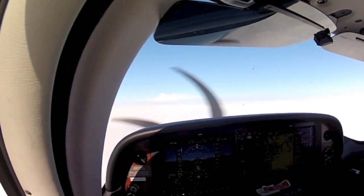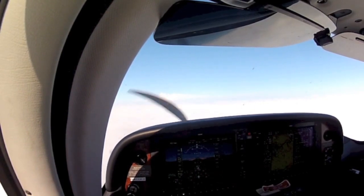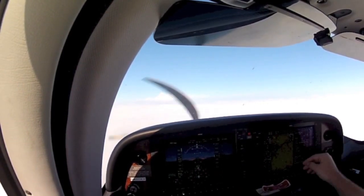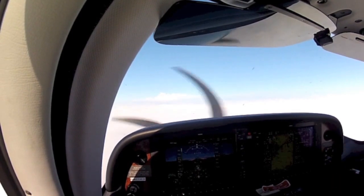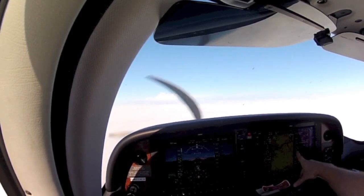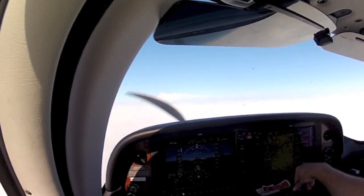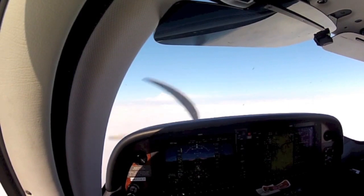Whatever your first leg is — so if it's climbing to 1,700 — it's going to give you a straight-out bar for the missed approach, and you can look at your flight plan to see how it's going to unfold. Like this one is GPS runway 19, so missed approach, then 1,448, then Whittle and hold.